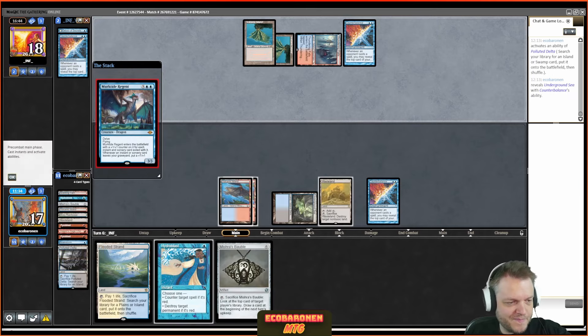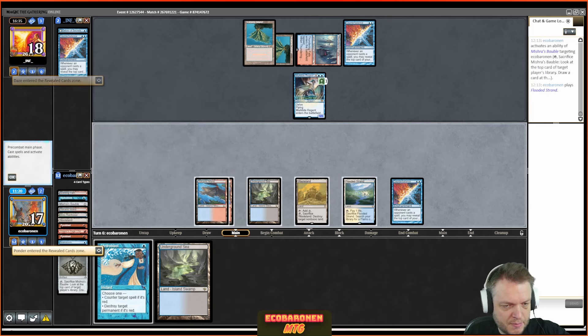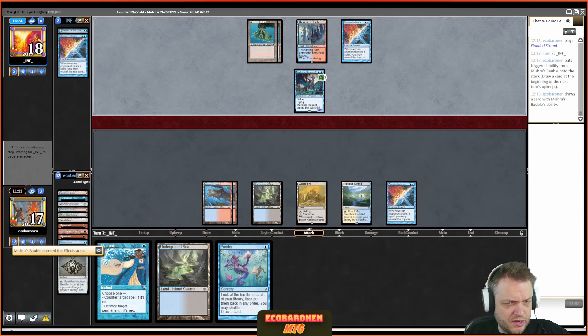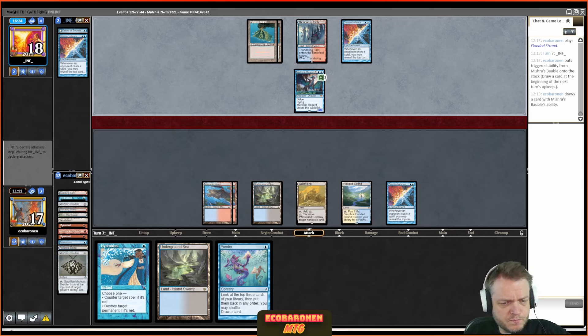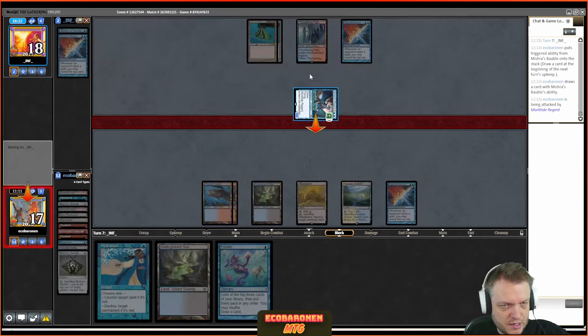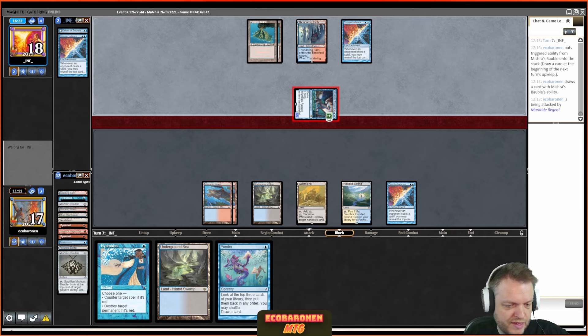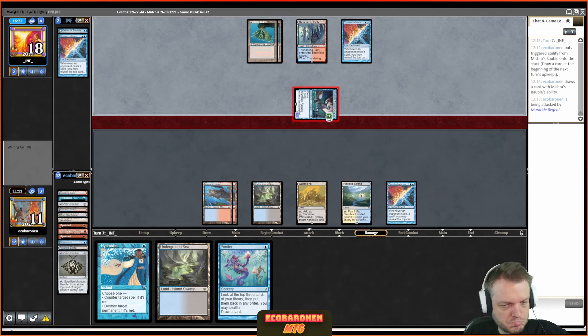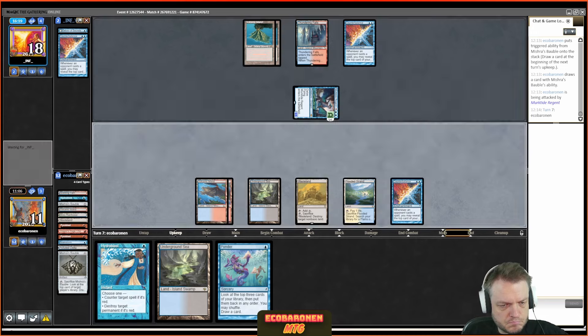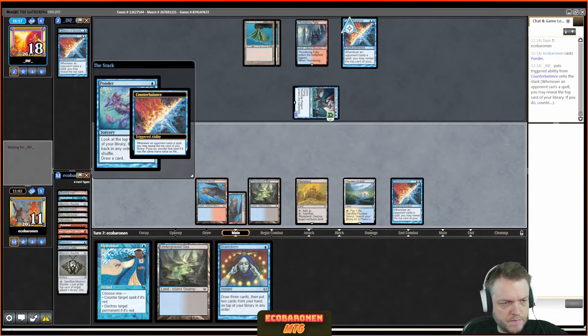I misspoke — that was only game one. For game two I'm on the draw. The hand is decent; I can go turn-one Channeler with Bauble trigger. The opponent goes Ponder turn one, which is good news when you play against Delver. I crack the Bauble — I've been holding Hydroblast. At this point I think I can do better; Pyroblasts are good but situational. I'm already at three types in the yard — a fast Channeler threatening the opponent.